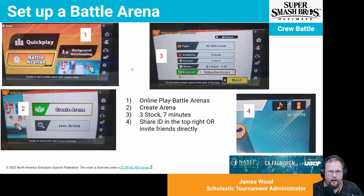For a quick rundown of how to set up a Battle Arena: go into Online Smash and check Battle Arenas. Create the arena and set up your format with three stock, seven minutes, no stage hazards. You can either invite the players directly or share the arena ID that shows up in the top right corner of your screen — it's a great one to share with everybody.